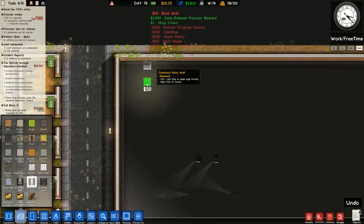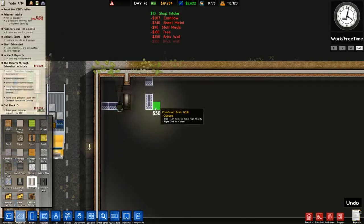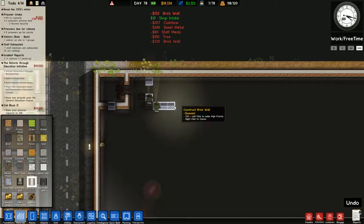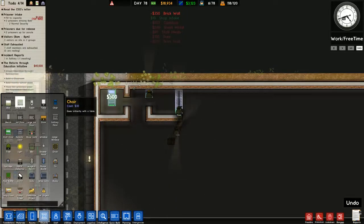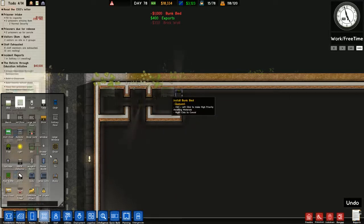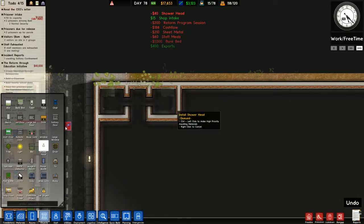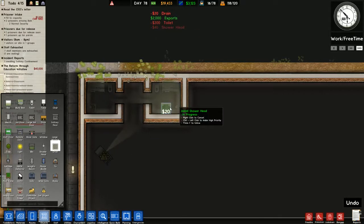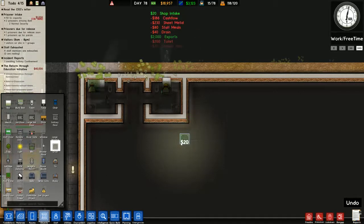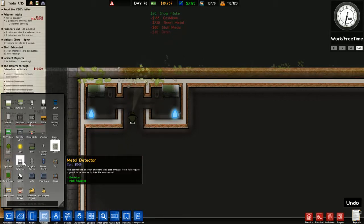The main cell block is going to be 3x3, with a bunk bed, a shower, and a toilet. I'm going to try to put the drain directly under the shower and see if that actually deals with the water. If it doesn't, I'll work out another way.